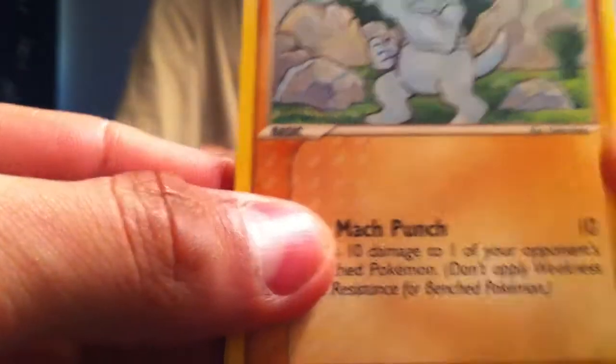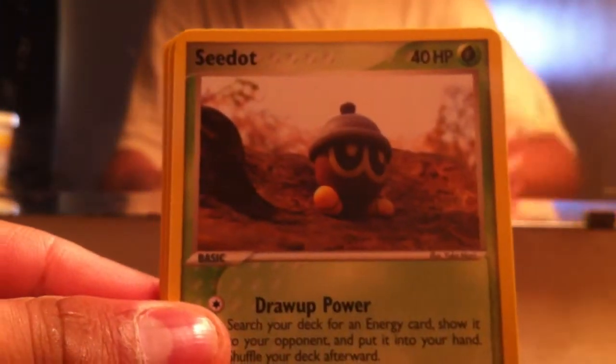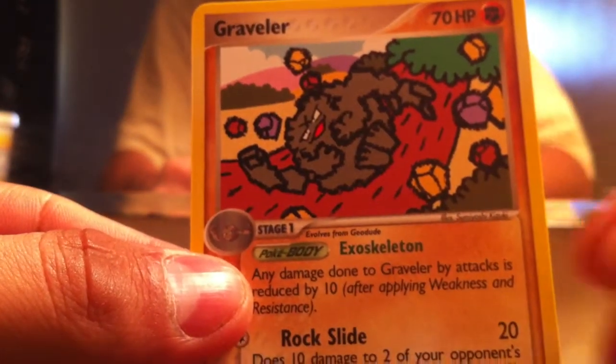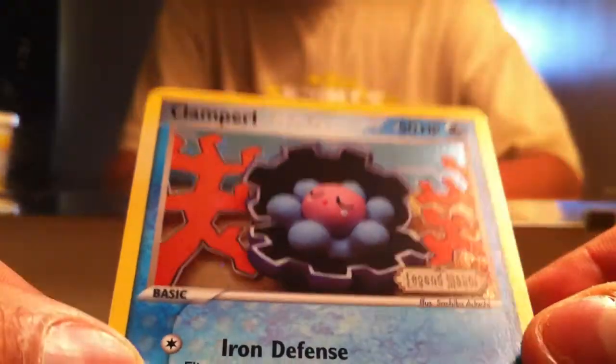Let's see what we get — it starts with Natu. I'm guessing this is a Rare and this is a Reverse. We got a Chop, Root Fossil, Sea Dot, Skitty, Chupit, Nestleaf, Gravular, and Sol for the Reverse. For the Reverse, a Clamper, and for the Rare, a Pincer.